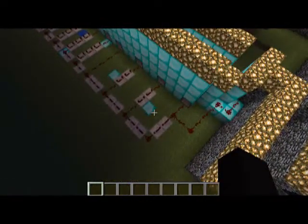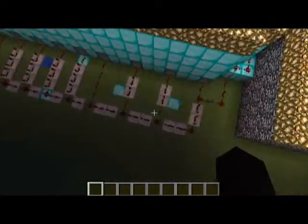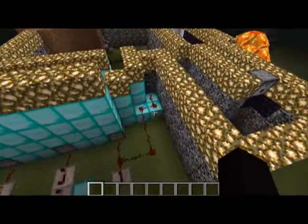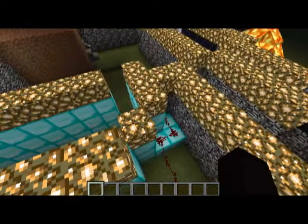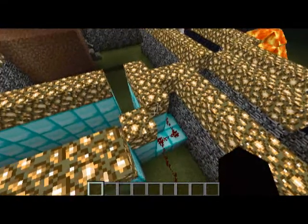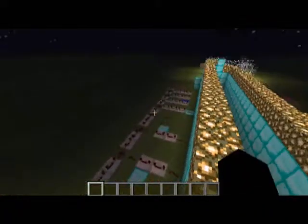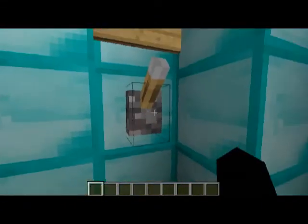You can make it simpler if you want. Just show me your version by putting a video response below. Practically, you attach this — this is where the switch is — you attach it to the redstone. You just practically weave it around. I'm not going to go into too much detail because I'm trying to make this quick.